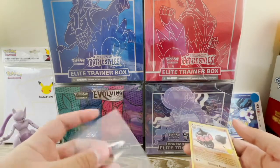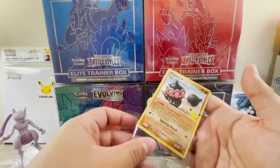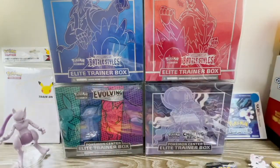Claydol does have a special holo foil pattern — you'll notice it's a little different from the regular set cards. I'm going to go ahead and sleeve it, and let me sleeve up that Pikachu too.